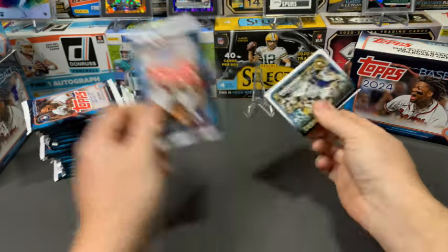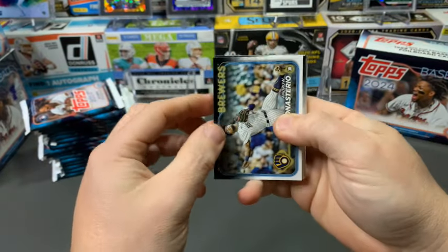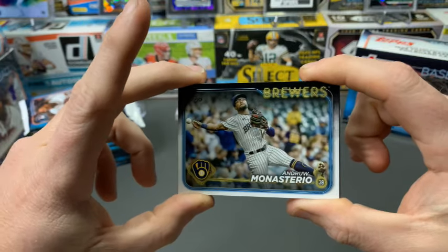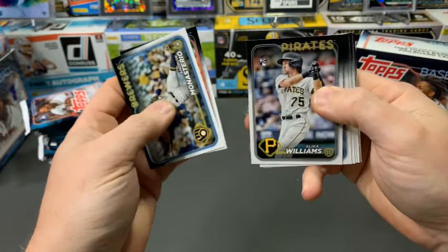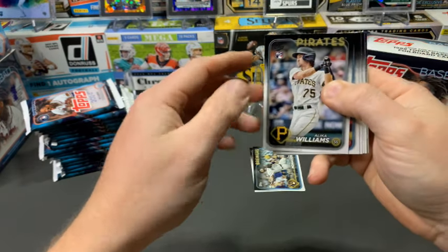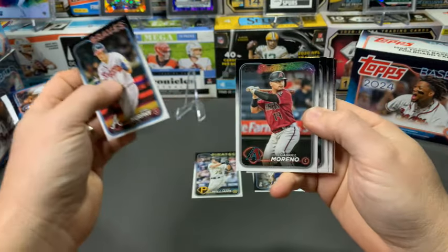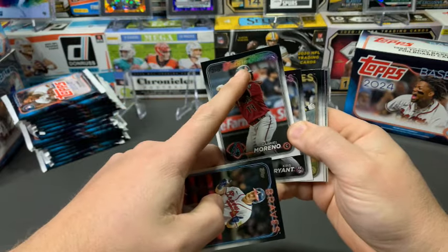Hope you guys are having a great Friday, ready for the weekend. There's been a lot of controversy with the design but I don't mind it — I think it looks pretty clean. Let's get into these. We'll make a stack of base, and here's our first rookie: Alika Williams. We've got Sean Murphy, Gabriel Moreno with the future stars, Chris Bryant, Hi Song Kim, Jonah Heim, and Matt Waldron as our second rookie.